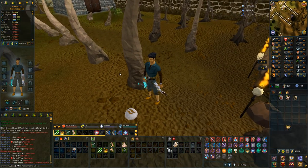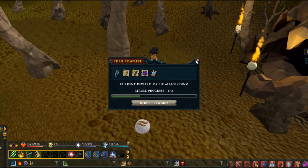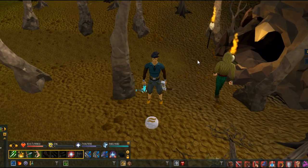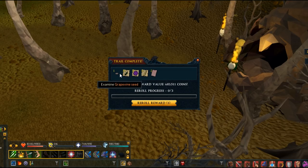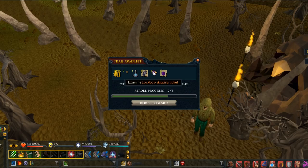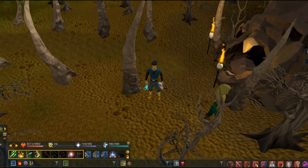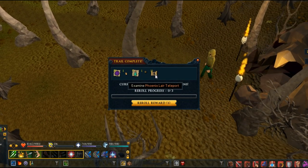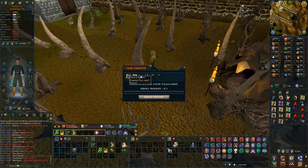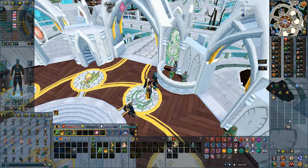Opening the six elite caskets first - got a master clue I can't reroll, no Armadyl page. No page on the next either. Saradomin page 3 which I don't need - I'll reroll that. No more pages on the remaining three. The rewards overall are decent - seeds, potions, one master clue. Now on to the 10 hard caskets, hopefully getting some Armadyl pages from the 25 total.